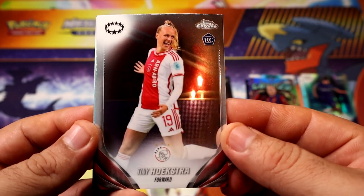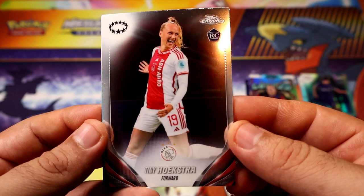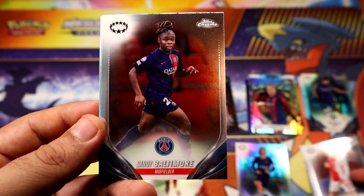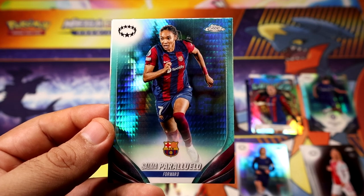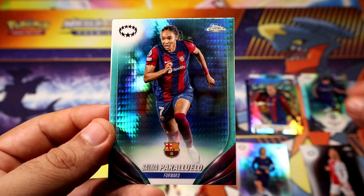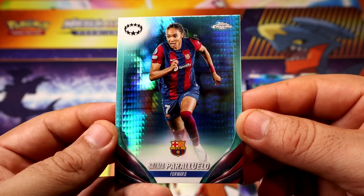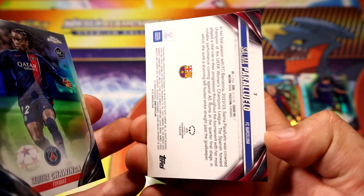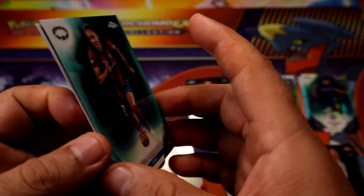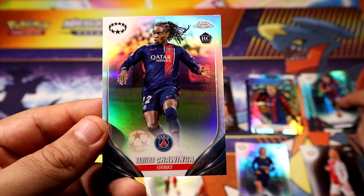Okay, best thing I can get is another insert or another refractor out of this pack. We got an extra aqua — Salma — but she has a little bit of a yellow tint, interesting. First time I pronounced that last name. We did get an aqua plus the refractor I was talking about.